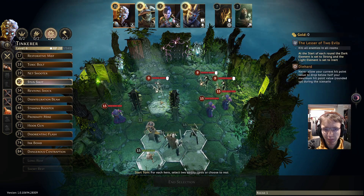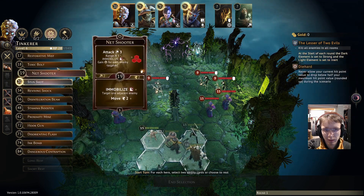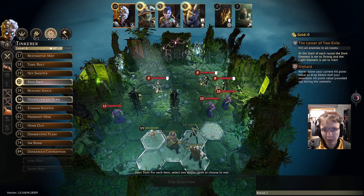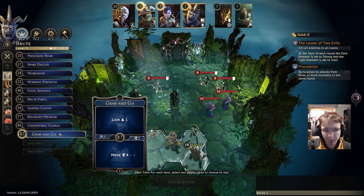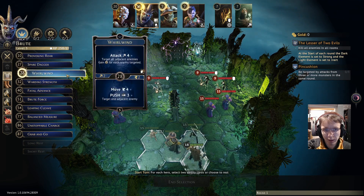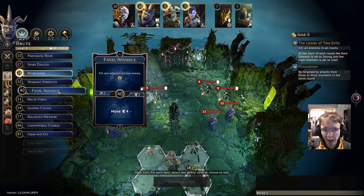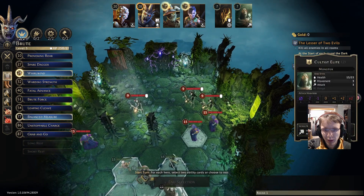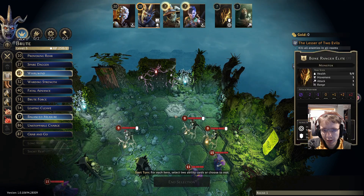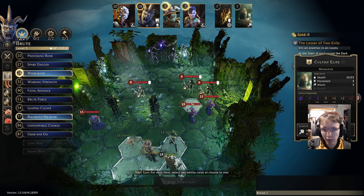I sillily didn't put in my new cards. Being able to move and disarm would be quite helpful - if the Tinkerer goes here to disarm, that takes two enemies out of the fight. For the Brute, the fastest initiative is 28 - he could move the full seven, attack the cultist, and push this guy back through two traps which will essentially finish him off.